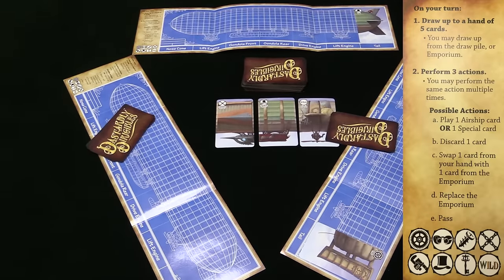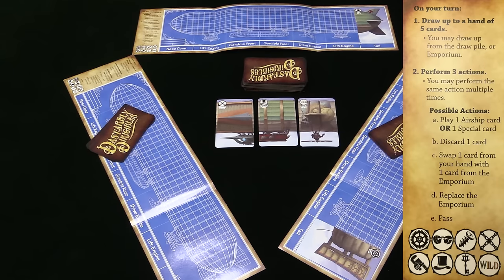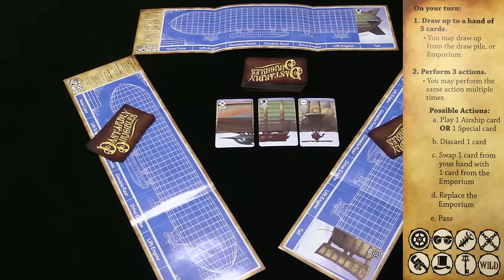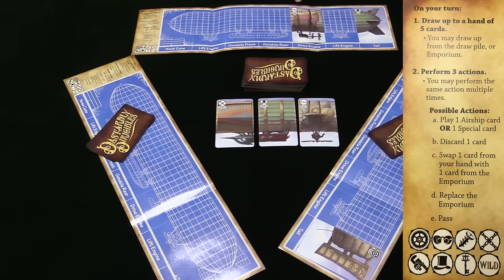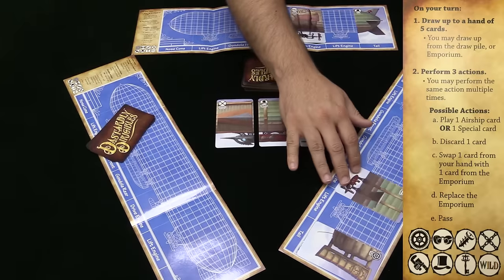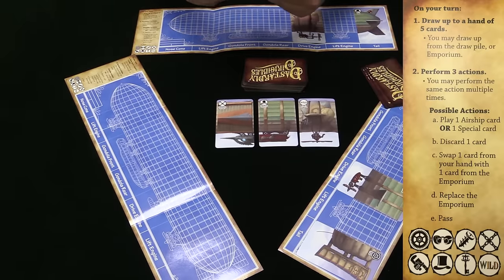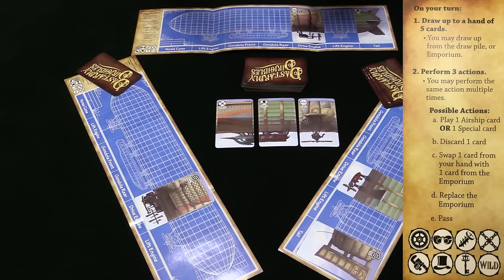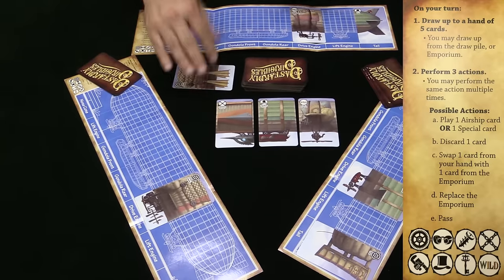For my second action, I could play again, or I could discard — that's another option. I can switch one of my cards in my hand with one from the three face-up, or I could wipe these three away and flip three new choices. So I could play a drive engine — this drive engine is wild, so it's any suit. Again, all the other players would then look at their hand, and if they have a drive engine, they have to play it whether they want to or not. Sometimes you don't really want to because you are trying to have a lot of the same suit — that's how you score. And then for my last action, I would just discard a card. The reason I might discard is because I have another drive engine and I don't want to have to play it over this one.